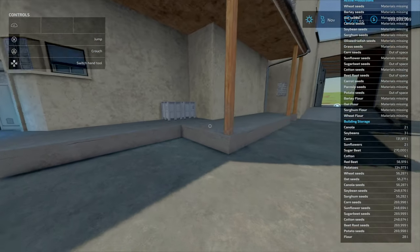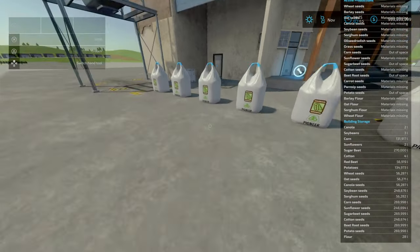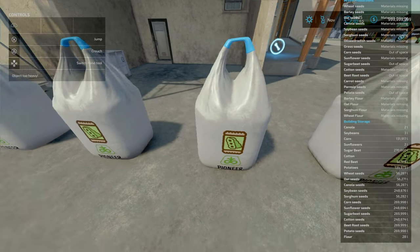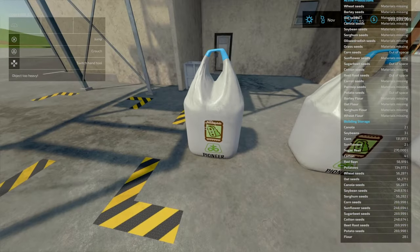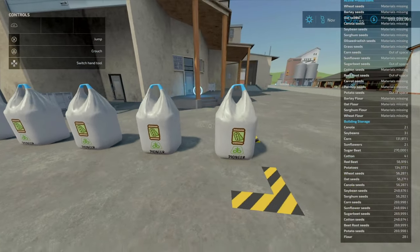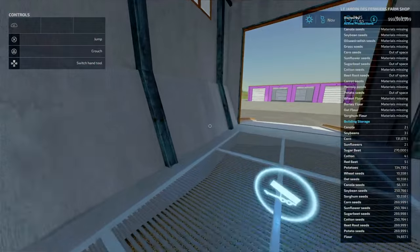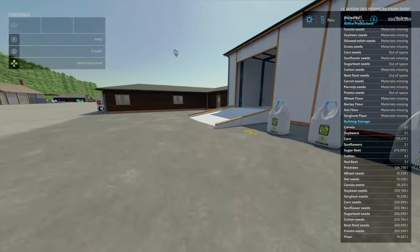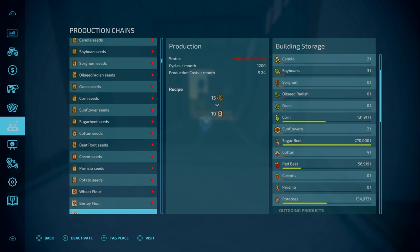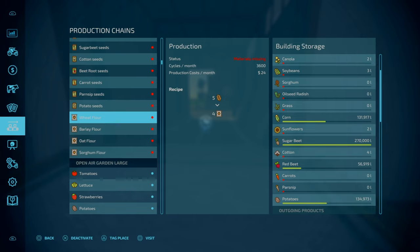The bags weigh 600 kilograms each. The soybeans are coming out here. You can also get flour from wheat, barley, oat and sorghum with very similar ratios and throughput. Nothing too special but you get a bit of extra wheat production and can make flour at the same time. You'll find these under Productions.